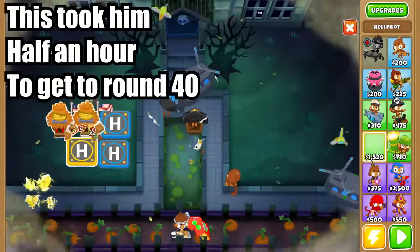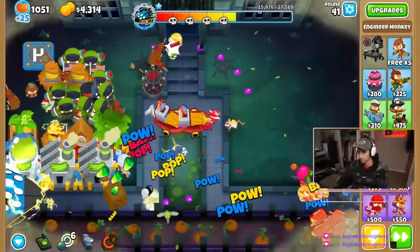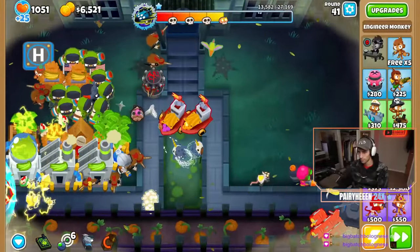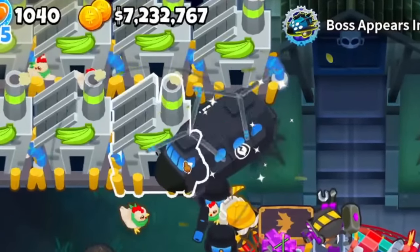You can do this as long as you want, but it does take a while, as you have to wait for the abilities to come off cooldown several times every round. What I did was farm this way until the boss came on round 40, and afterwards switched over to a banana central and BRFs. With this insane head start, I ended up with over $7 million going into the elite tier 5 vortex.